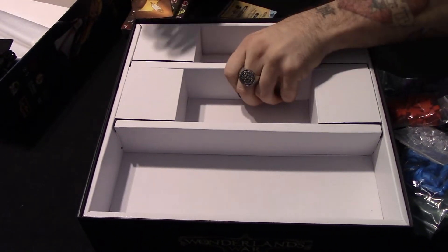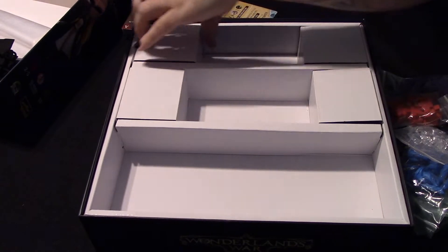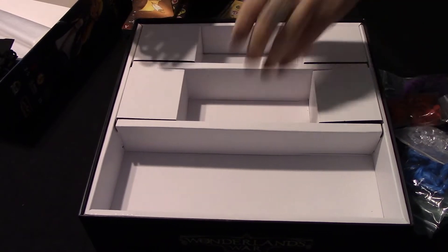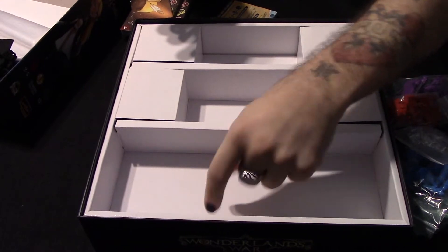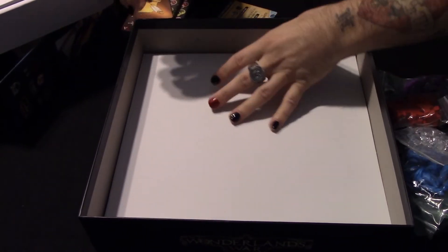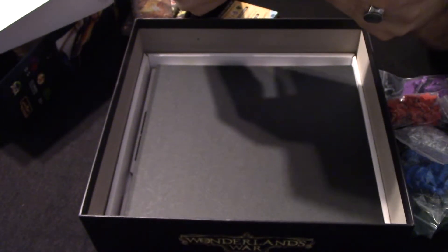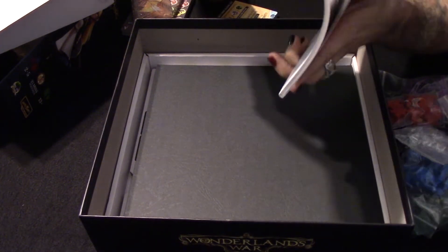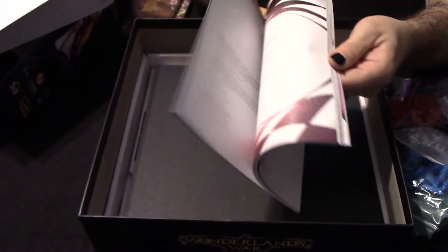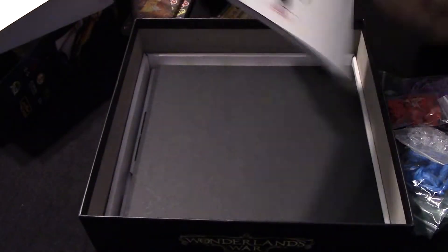This box is shaped weird — there's got to be more stuff in here. There's a section underneath, so I'm going to lift this whole insert out because it's too shallow to be the whole box. And sure enough, there's a whole bottom underneath. This is where the game board is. We also have what looks like an interactive book — 'Wonderland's War: A Tale for Tea Time' — with chapter three, chapter four inside. You can see little stories for playing.